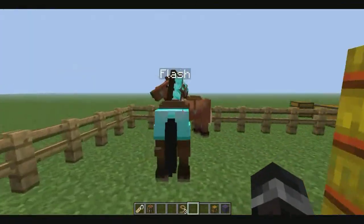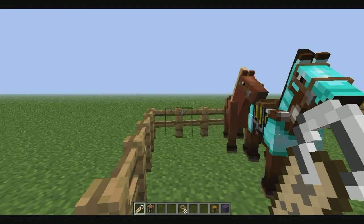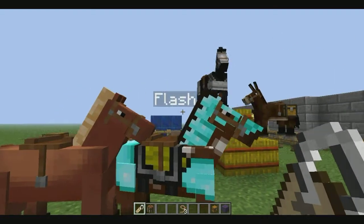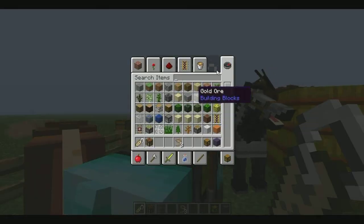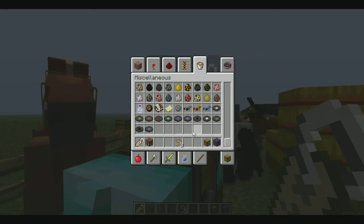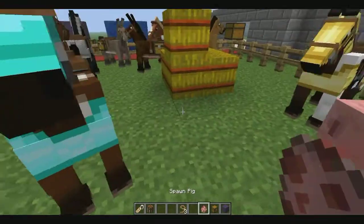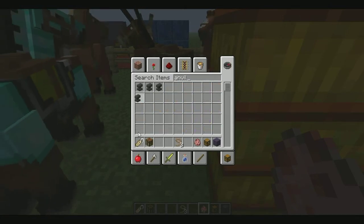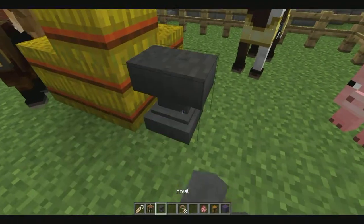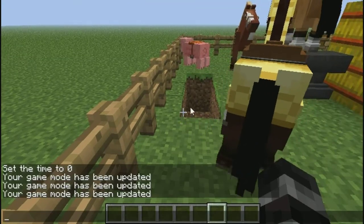Also, with name tags — you can go to an anvil and name them for about seven experience. You can actually name your horses, or really any mob. I know you can name villagers, but let's try it out with a horse right now. Let me get an anvil real quick — this is on-the-spot awesomeness.